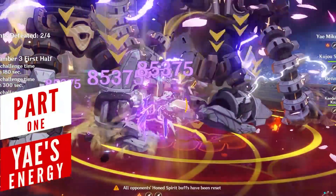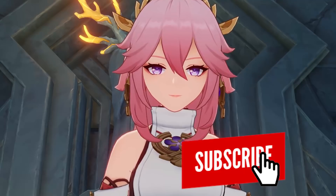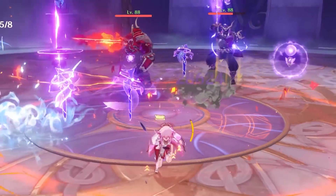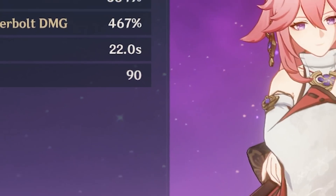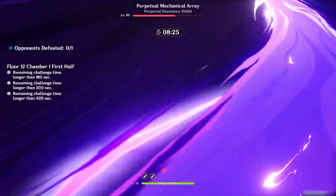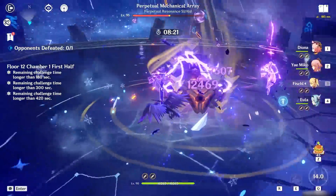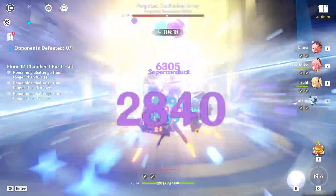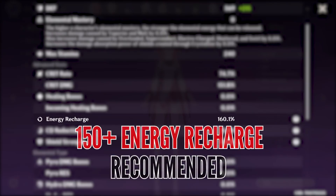It's no secret by now that a lot of content creators, including myself, have mentioned that while a majority of her damage does come from her elemental skill, the massive energy cost of 90 has been a bit of a problem when it comes to activating her burst as soon as the cooldown is off. So far, the best solution for smooth rotations has been pairing her with a good energy generator like Raiden, Fischl, or Electro Traveler, but even then you still need at least 150% energy recharge on average so she can activate the burst without a delay.